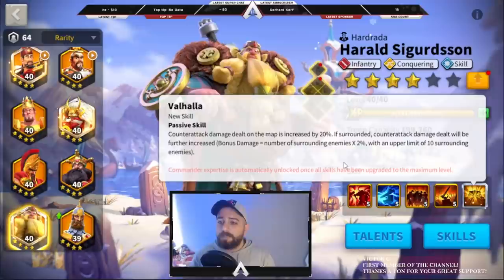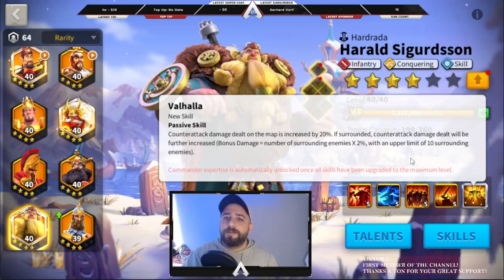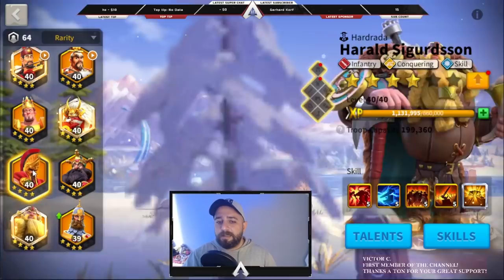His expertise is counterattack damage on the map increased by 20%. If surrounded, damage dealt is further increased by 2% per enemy surrounding you, with an upper limit of 10. But if you get surrounded by 10 people, you're just gonna go down in seconds, so try not to get surrounded by 10 people.